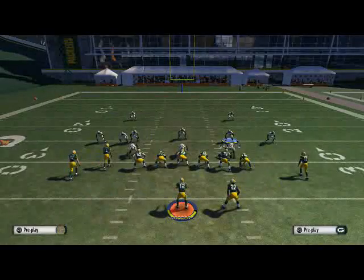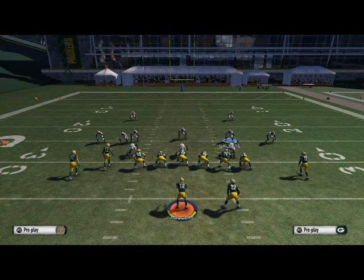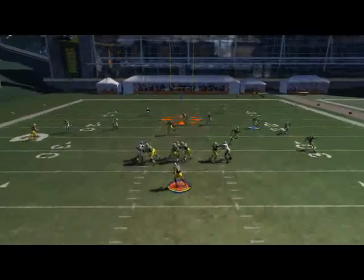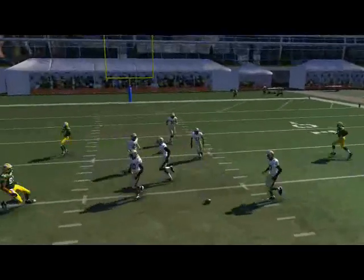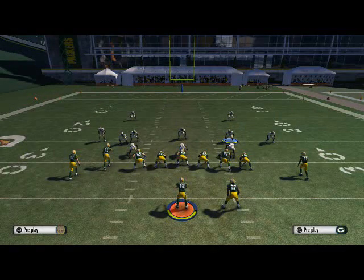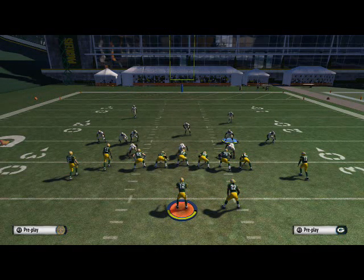What's really interesting is you can do that also for a 4th and 2, or a 4th and 1, or 4th and inches — it's going to protect the sticks all across the board. Here you see I'm going to try to hit this post route. My middle linebacker is going to drop over the middle because that's going beyond the first down sticks, and it's going to stop it. So that's the first tip.